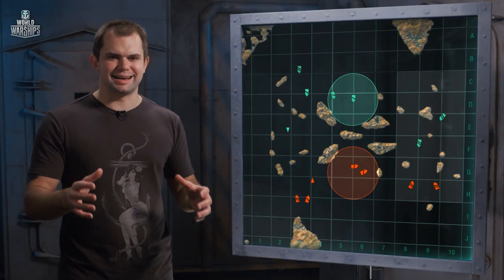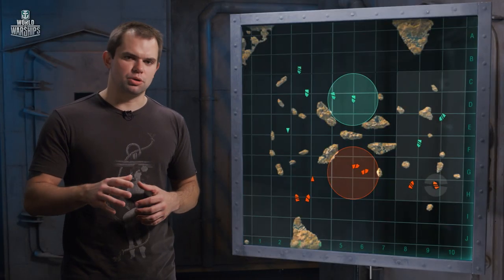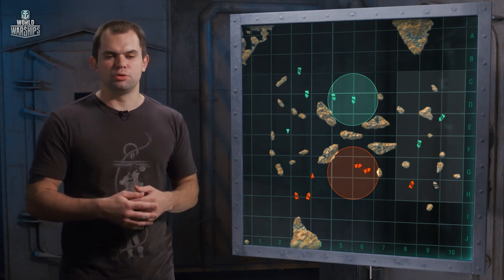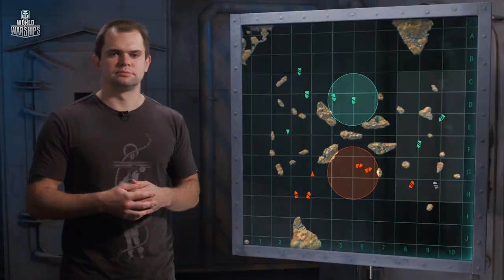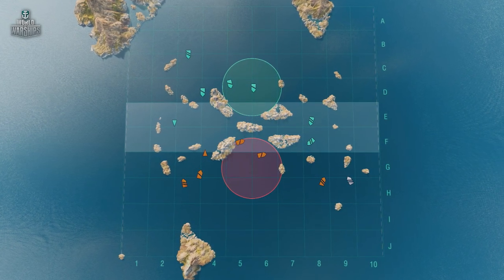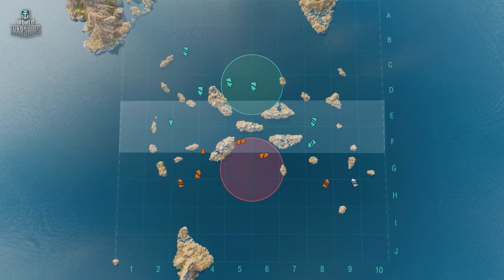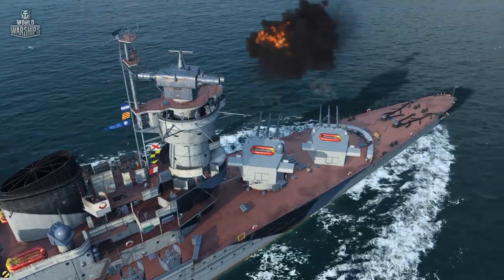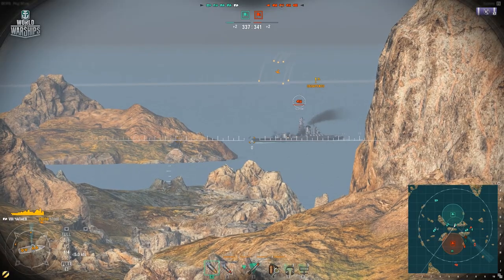In the standard battle mode, if you were unable to quickly dominate a flank, it's wise to fall back and ask for assistance from the cruisers protecting the base. Your ability to fire through lines E and F along the central island will most likely be a surprise for the opponents breaking through the flank. But for your team, it may become the feather that tips the balance in your favor.